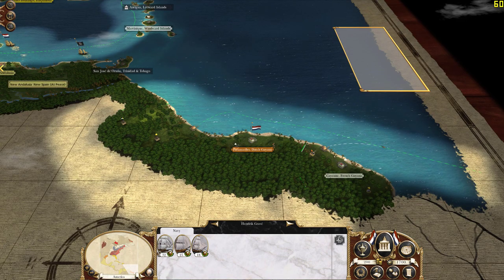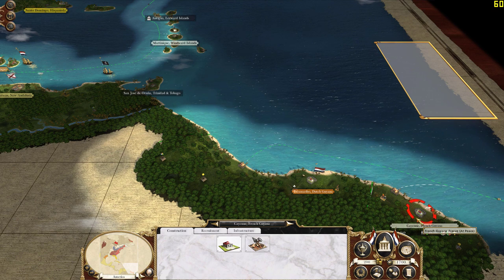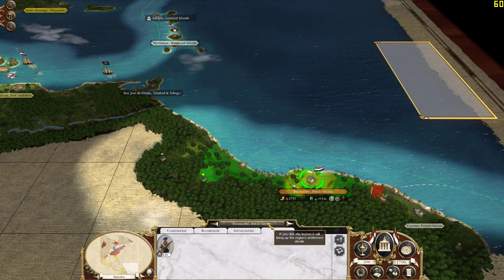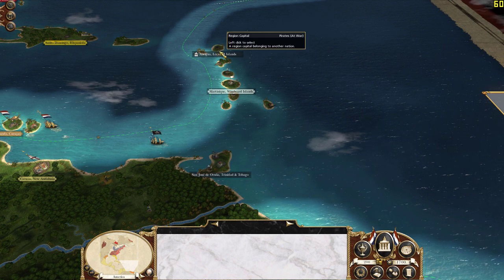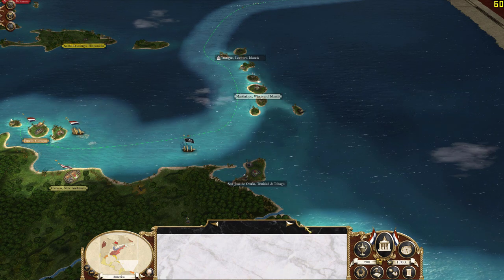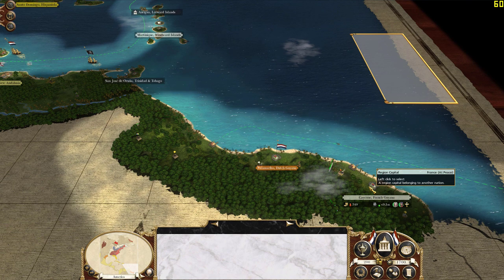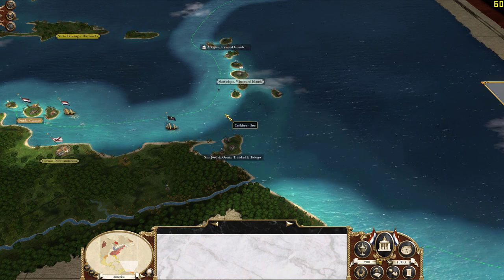Switching back to the Americas, you're going to have an issue because you're at war with France now. The French at French Guyana are going to press onto Dutch Guyana and you only have a militia there. That's why on turn two you should have the pirates knocked out, and on turn three you should be able to make a move to take French Guyana and deal with any rebellions the following turn.